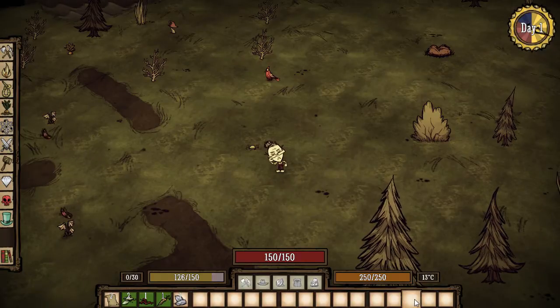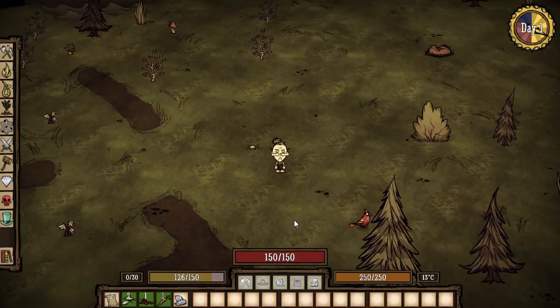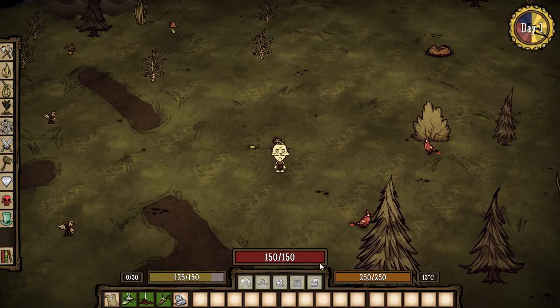This mod is completely compatible with the RPG HUD mod, which is something I really enjoy using and I'm going to start using on my channel. Right away you get your health displayed in red — it says 150 of 150. To the left is the hunger bar; you can see I'm already starting to get hungry, so I'm going to munch on some carrots and berries.